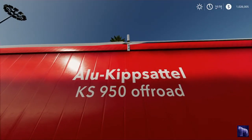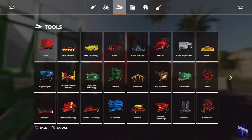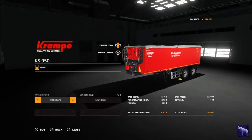Now our first semi trailer — the Crampe Kipper Alu Kipsattel KS 950 Off-Road. It's $62,000 base price, 48,000 liter capacity, and can be attached to any semi truck or any tractor attached to a dolly. Michelin wheels add $1,100 over Trelleborg, making the maximum price $63,100.